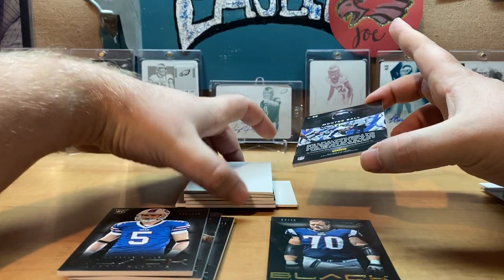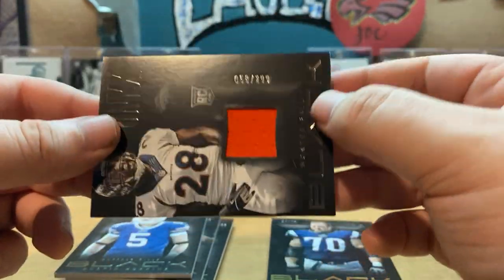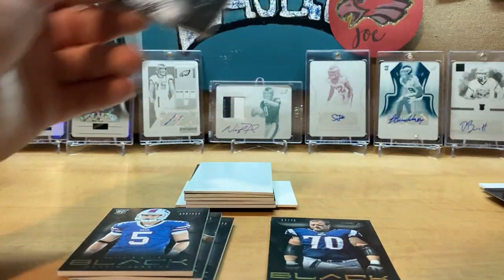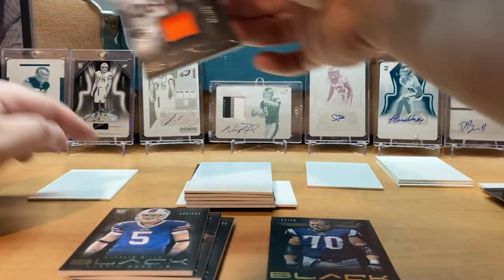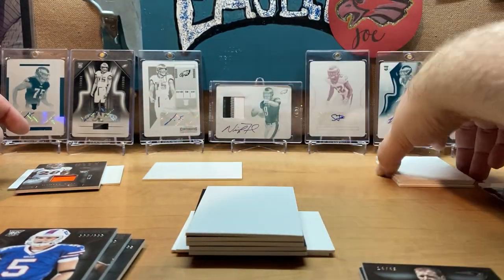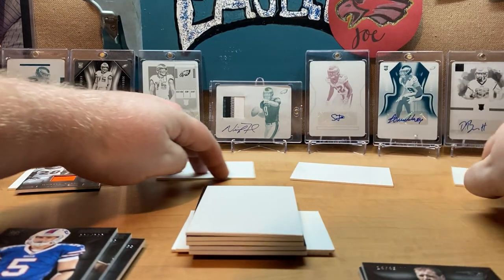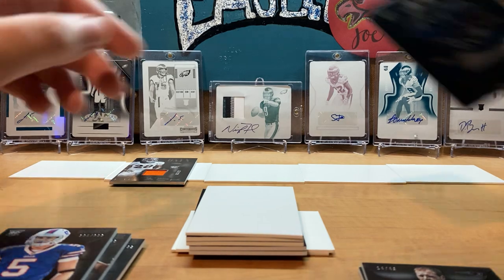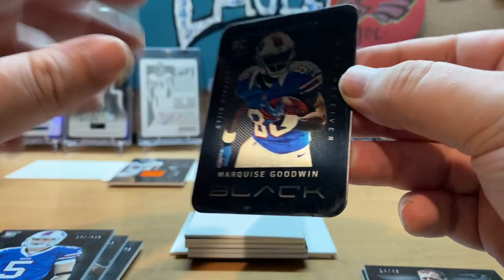The first hit is a Monty Ball numbered 58 out of 299. Then we also pull a rookie Marquise Goodwin metal card — that's a nice one right there. All the hits so far are rookie hits, which is cool.